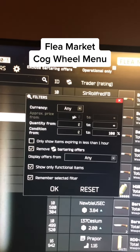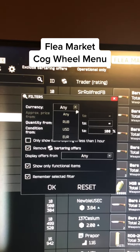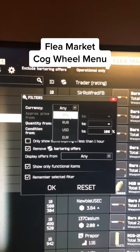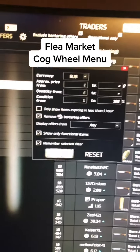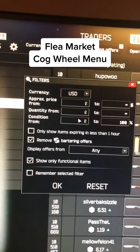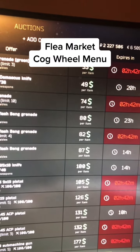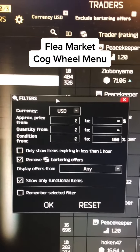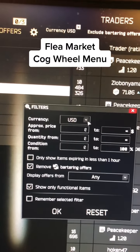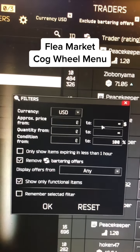The first row is currency — pretty self-explanatory. You're pretty much just selecting either rubles, USD, euros, or any. Selecting rubles and hitting okay, you're only going to get offers in rubles. Selecting USD and hitting okay does the same thing — it's only going to show offers in USD. The second row is only available when you select a specific currency.